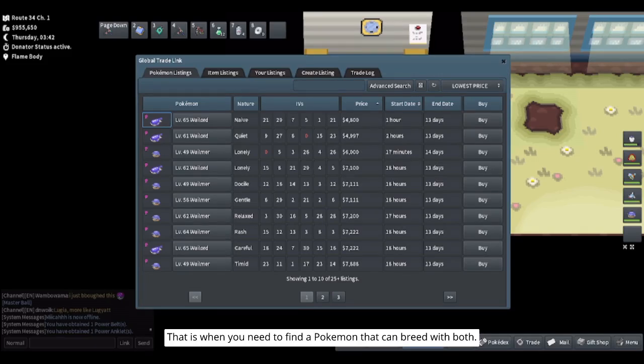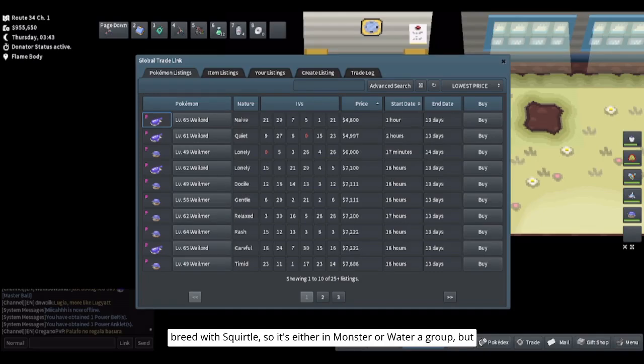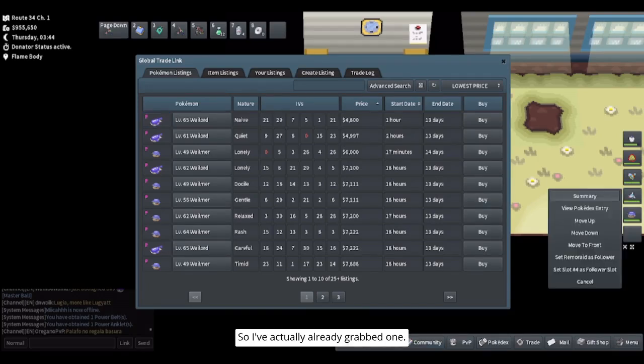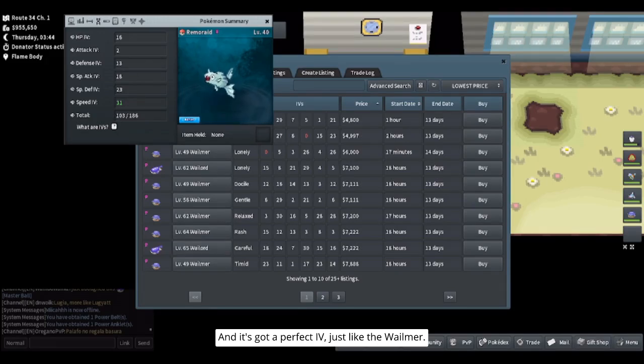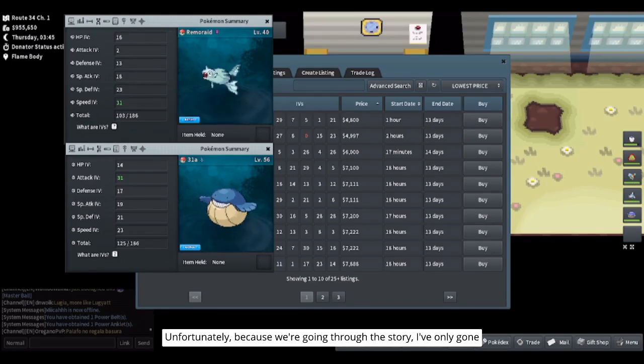That's when you need to find a Pokemon that can breed with both. To find the middle Pokemon, we need one that can breed with Squirtle — so it's either in the Monster or Water A group — but it also needs to breed with Whalmer, so it has to be in the Water B group as well. Remoraid fits perfectly. I've already grabbed one and it's got a perfect IV just like the Whalmer. I had to switch over to Johto because in Unova I don't have the daycare unlocked yet — I've only gone to the second gym.